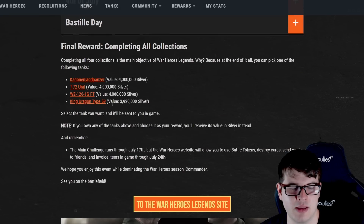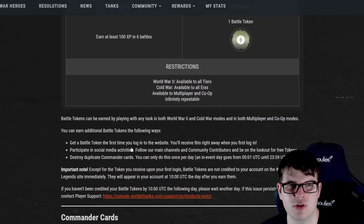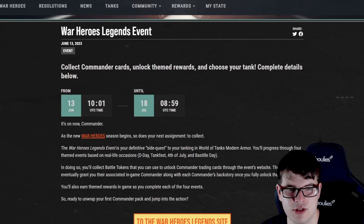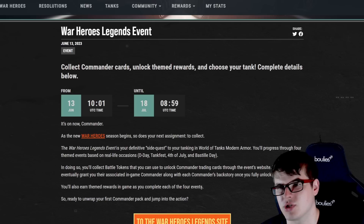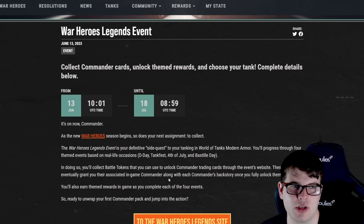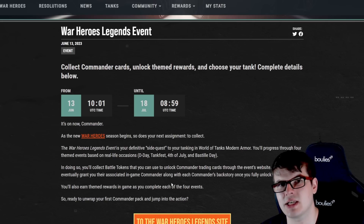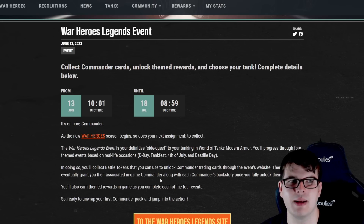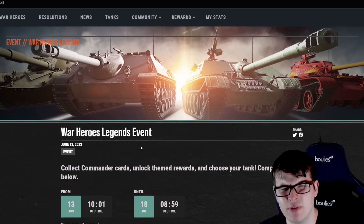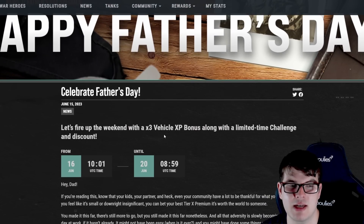To participate, go to the World of Tanks Console website and click the link in their news article for the Legends event. Save the page so you can visit every day to unlock your cards. Even if you don't log on daily, your earned tokens will save up and you can open multiple packs in one go.